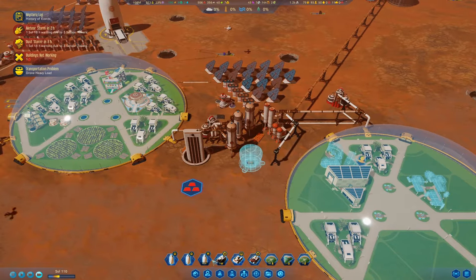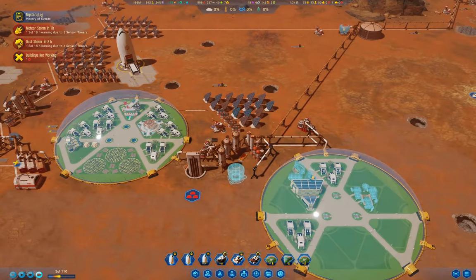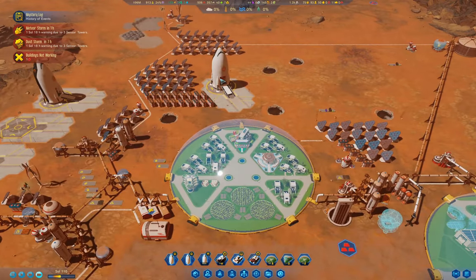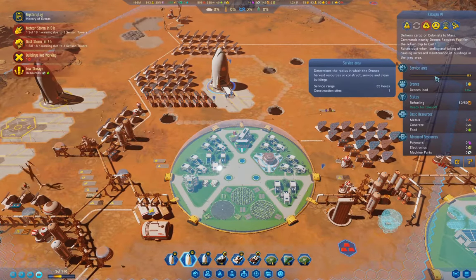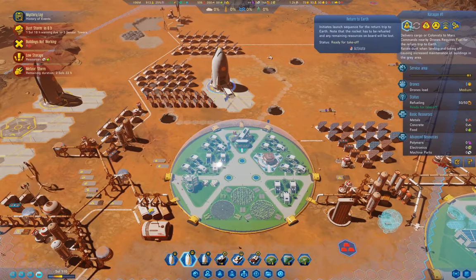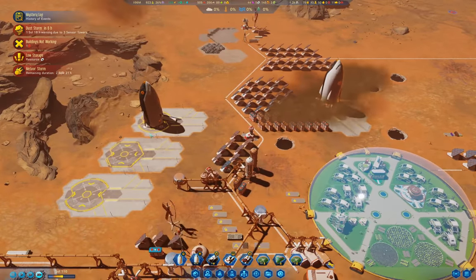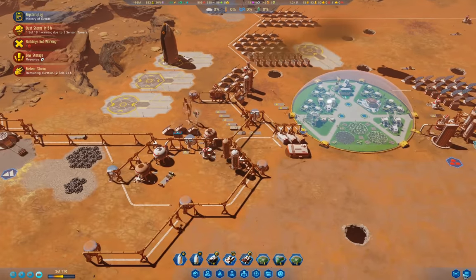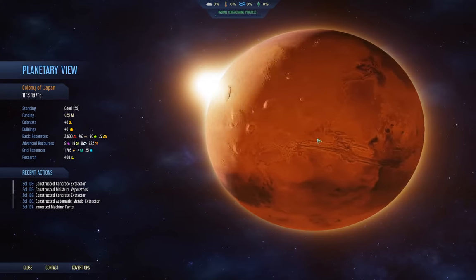Now, is the rocket going to get here before the dust storm? That is the question. What I should do is launch a rocket here, and while I'm thinking about it, let's look over here — is there anything we can do?